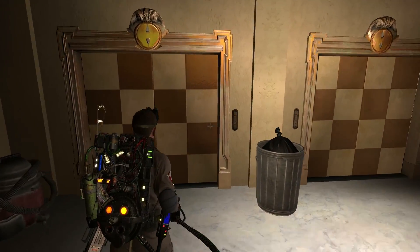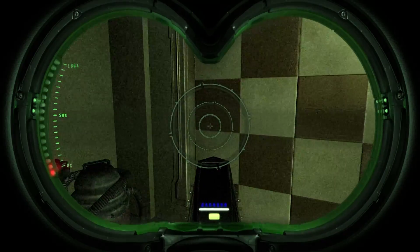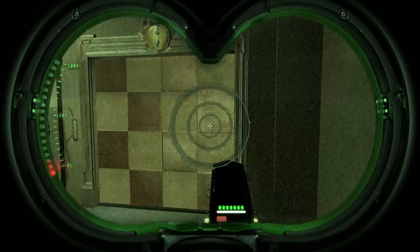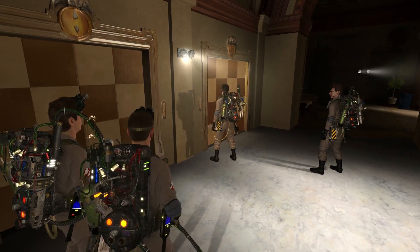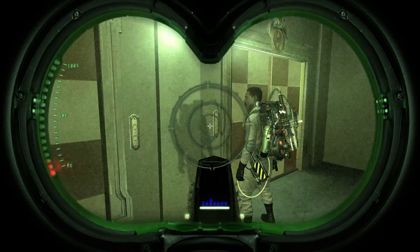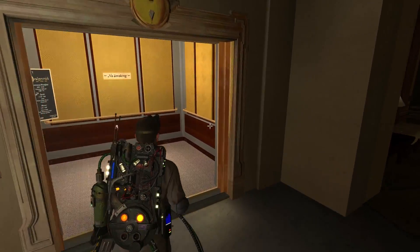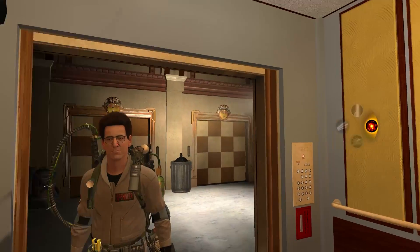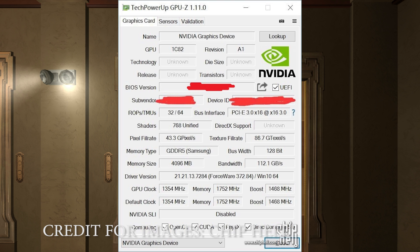First things first, the GTX 1050 Ti. It is naturally based on the Pascal architecture, and we've gone over it a couple of times before, so I'm going to give you a too-long-didn't-read in this video to not cover old ground. Memory size is, of course, four gigabytes. That's with 112 gigabytes per second of memory bandwidth, thanks to a 128-bit memory bus. And finally, the clock speed of 1,752 MHz with 768 unified cores — in other words, CUDA cores. You're looking at a card which, on paper, puts out roughly the performance of the GTX 960.